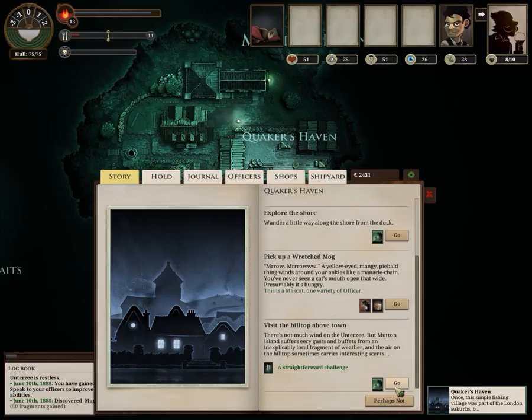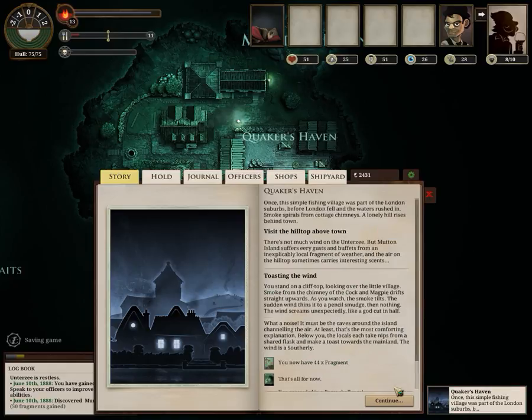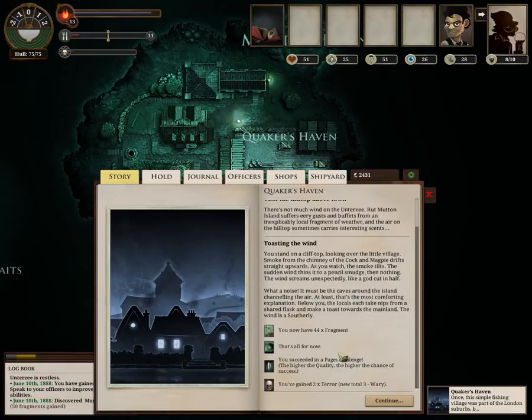We'll visit the hilltops above town. There's not much wind on the Undersea, but Mutton Island suffers eerie gusts and buffets from an inexplicable local fragment of weather, and the air on the hilltop sometimes carries interesting scents. Toasting the wind: you stand on the clifftop looking over the little village. Smoke from the chimney of the Cork and Magpie drifts straight upwards. As you watch, the smoke tilts. The sudden wind thins it to a pencil smudge, then nothing. The wind screams unexpectedly, like a god cut in half. It must be the caves around the island channeling the air — at least, that's the most comforting explanation. The locals each take nips from a shared flask and make a toast towards the mainland. We're at 44 fragments — that's all for now, and I've gained a little bit of terror. You don't want terror to reach 100; bad things usually happen when it hits that point.